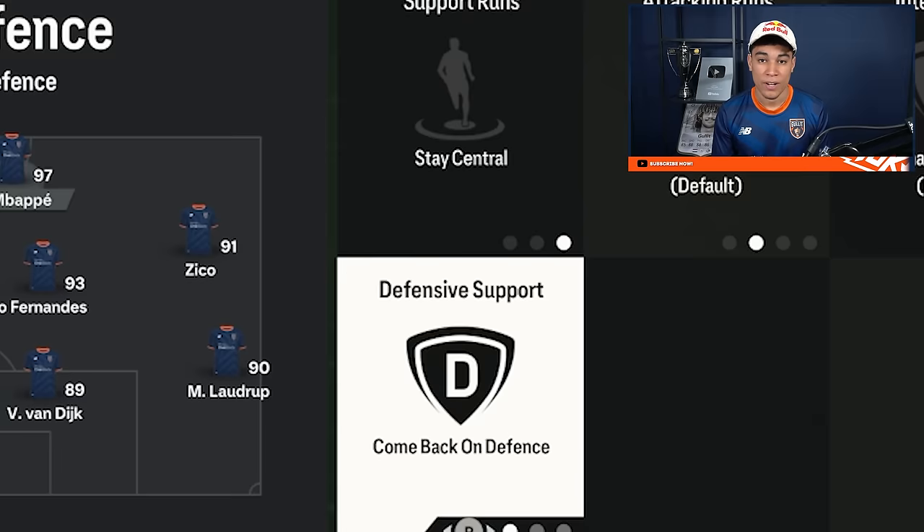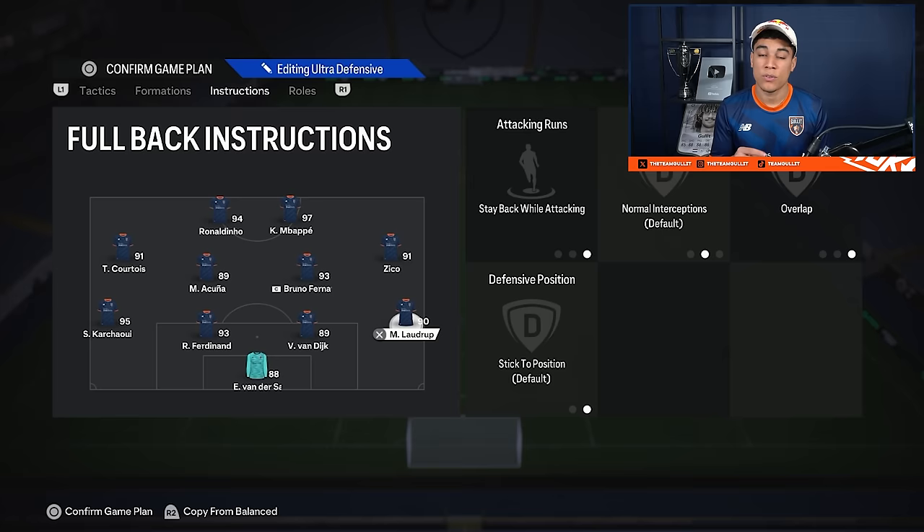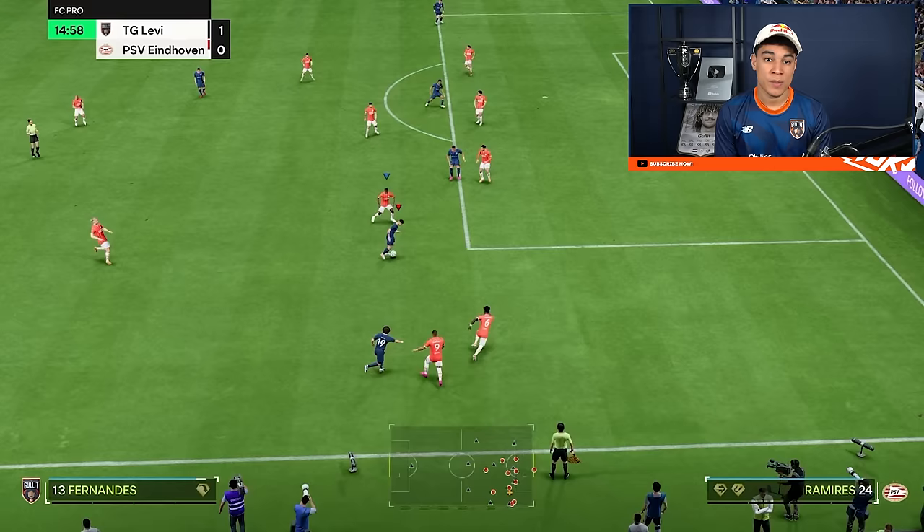For the center mids I have stay back while attacking and cover center. Both strikers are on stay central and come back on defense. This makes my team defend with everyone, but in offense I always have enough options — I can attack with my left mid, right mid, and two strikers, and I always have the cutback option from my CDMs.